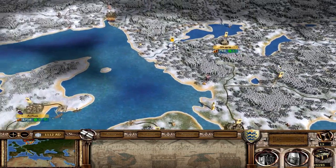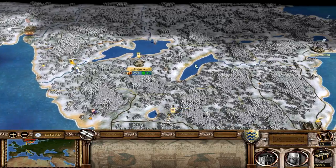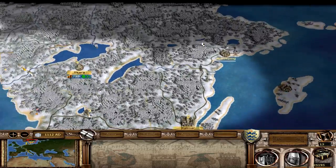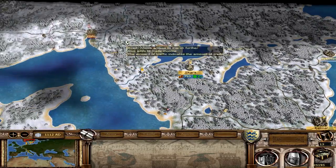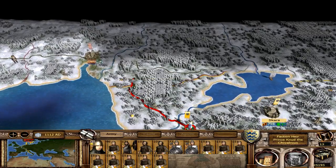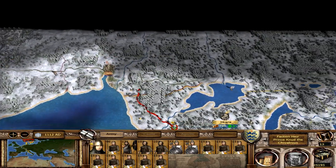Welcome back to our Medieval 2 Total War campaign as the Danish in Stainless Steel 6.4. In the last couple of episodes we've been slowly pushing our way through what would be modern day Sweden. In this episode it looks like we're about to take the fight to the Norwegians who themselves have been claiming some territory around the north.